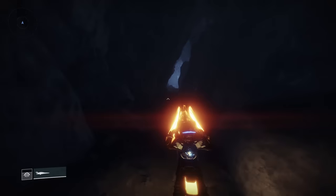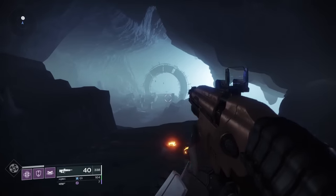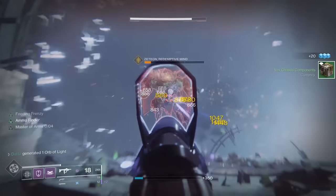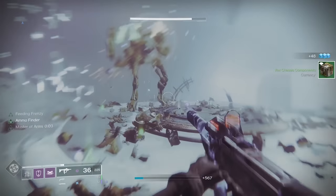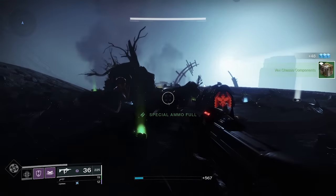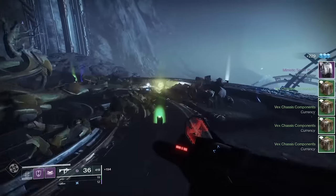Once you get to the Vex Gate, you're going to fight 3 waves of Vex, with the next wave spawning in after you've killed all of the adds. There is nothing special about this — you just kill stuff. Once everything is killed and you kill a boss that spawns, an exotic will drop on the ground. Pick it up to start your quest.